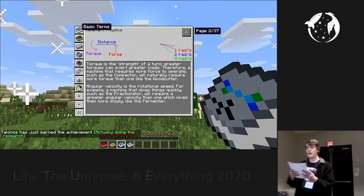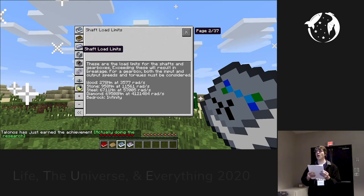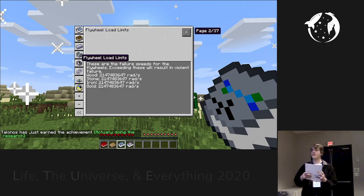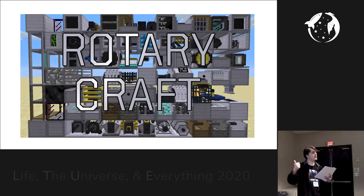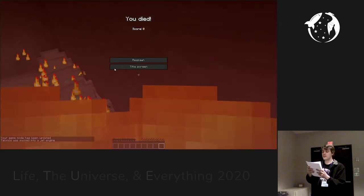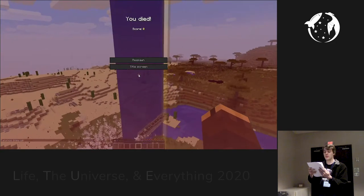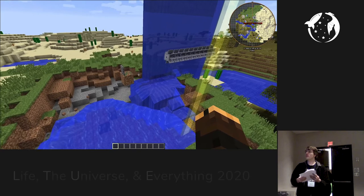This mod is complex. The axles had both a speed and a torque, and the machines needed a specific input speed and torque in order to work. If you messed up, bad things would happen. Things could break. The axles could break. Things could melt into lava. Things could randomly explode. And when you went to the manual for help, you would end up getting belittled and scolded.